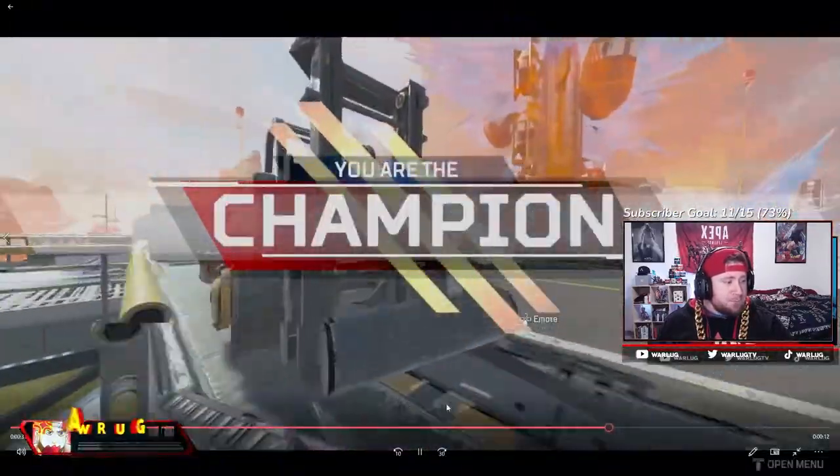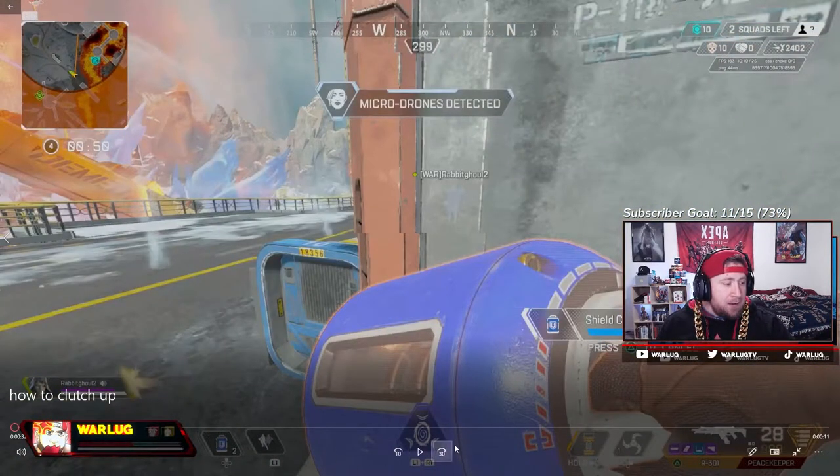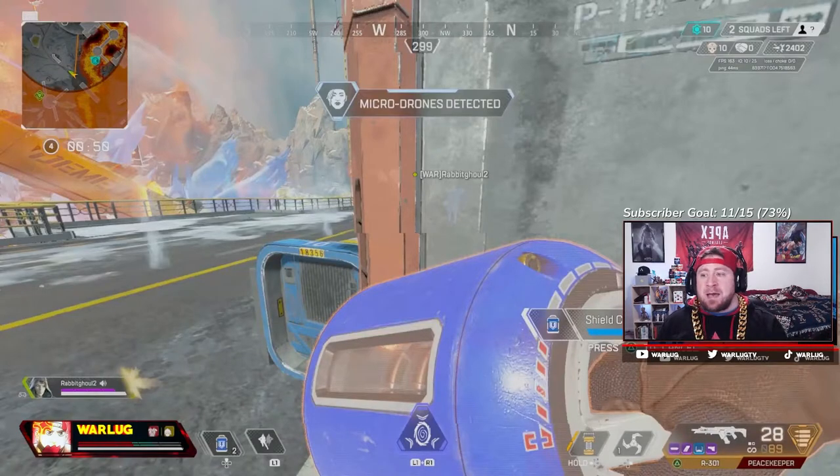All right, so that — if you guys noticed — that's the jiggle peek. So essentially what jiggle peeking is: you're using some form of cover, whether it's a box, a barrel, a guardrail, stairs, a teammate's body, anything — to constantly gain information. The whole key to jiggle peeking is to gain intel while you're healing.